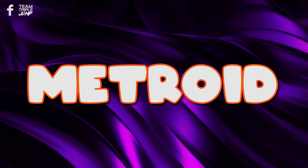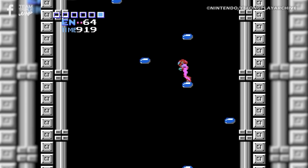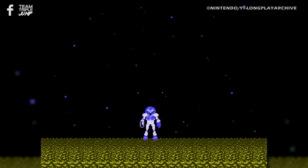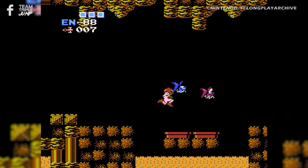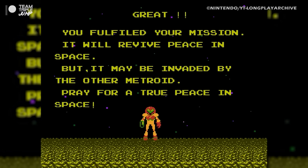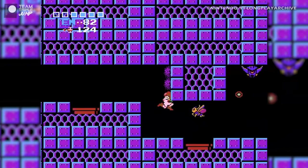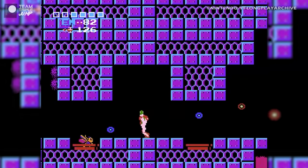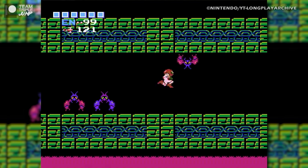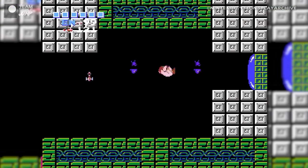Number 8: Metroid. The final scene of Metroid provided what may be one of gaming's first true plot twists when hard-boiled bounty hunter Samus Aran took off her helmet to reveal that she was, well, a she. While it may seem quaint by today's standards, female protagonists were not a common sight in video games at the time, and this simple reveal would become a defining moment for an entire generation of gamers. It was a twist that Nintendo took great pains to conceal — players needed to complete the game in under five hours to even witness the reveal.